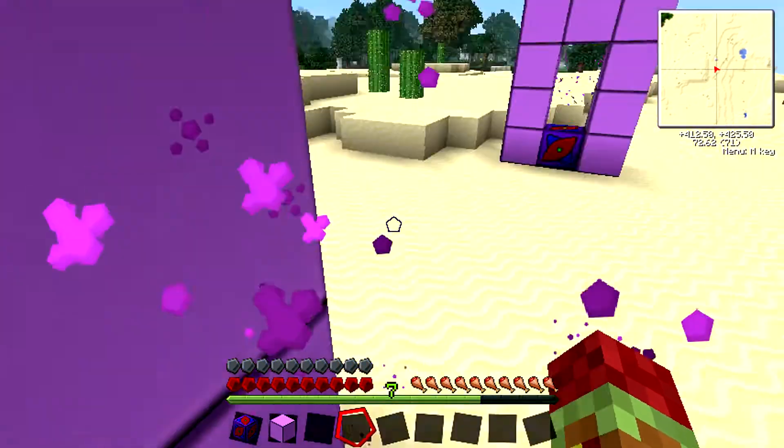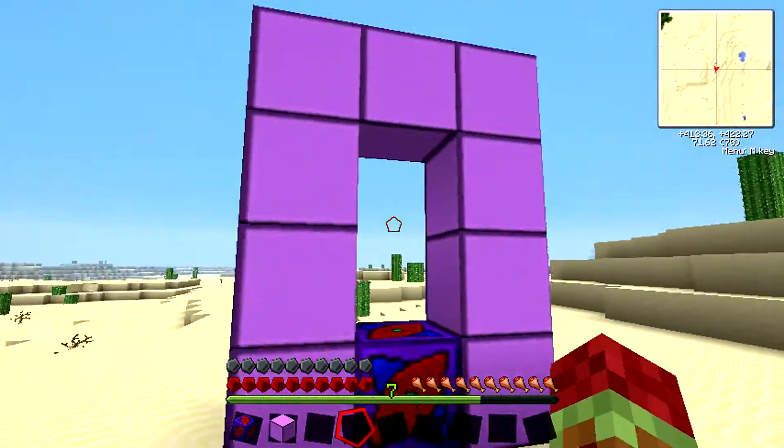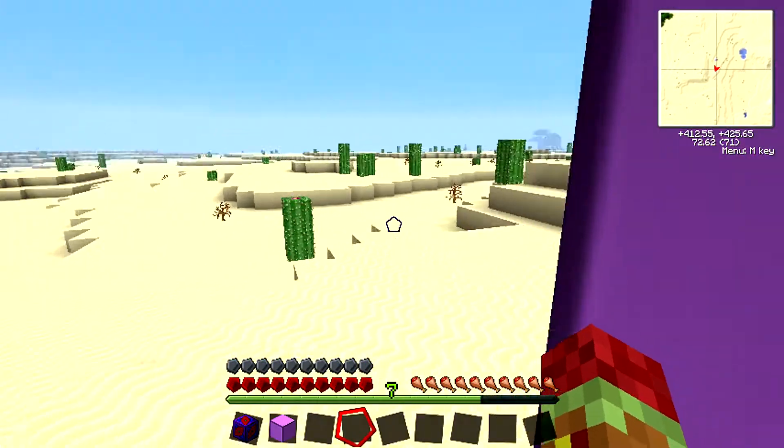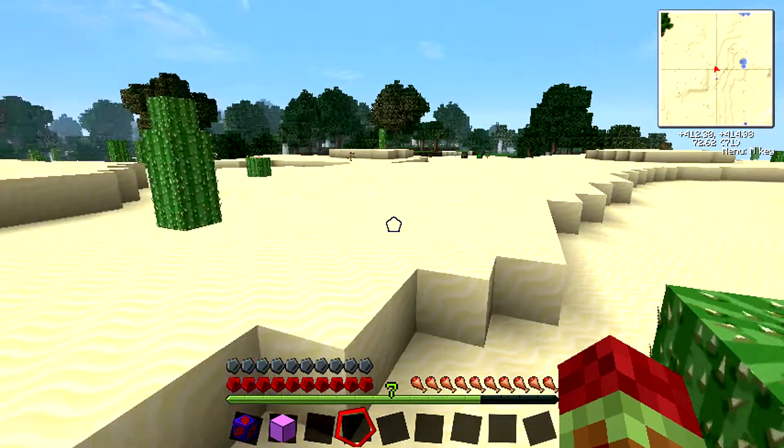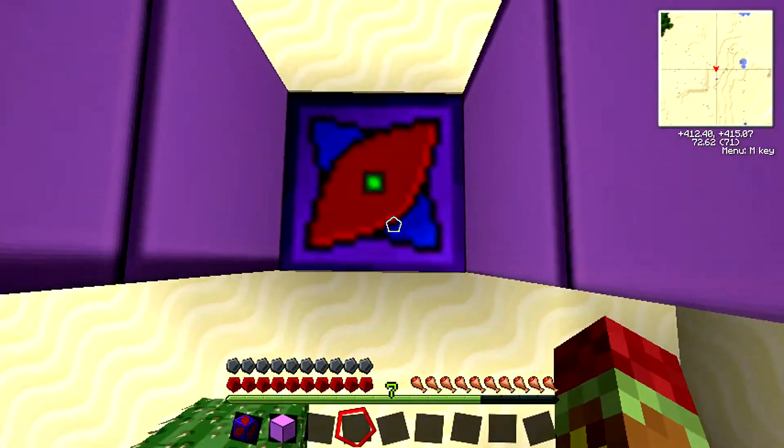Okay, so now if I right-click this, it'll automatically teleport me right over here with this cool Enderman sound. So you can be just like an Enderman and teleport back. Teleport back, there we go. I think you have to be standing right on top of it.